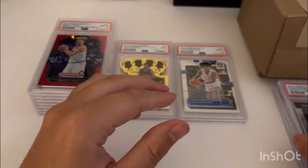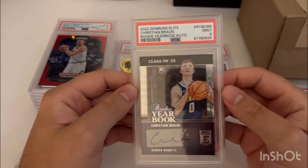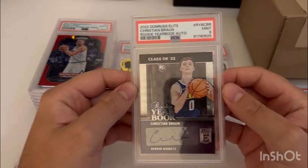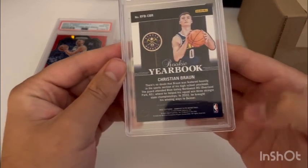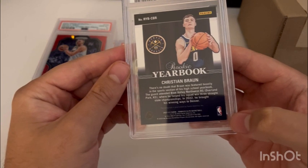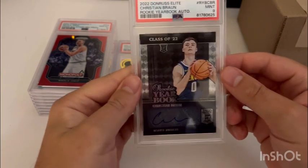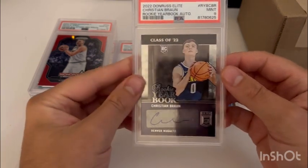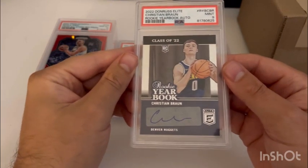Next one is for the PC — I knew this one would probably get a nine. This is the Christian Braun rookie yearbook auto out of Donruss Elite. I noticed a little bit of white on that back right corner, so I knew it would probably get a nine, but he's an up-and-coming player for the Nuggets. I'm excited about the team this year, hoping for a repeat, and decided to get it graded for the PC.